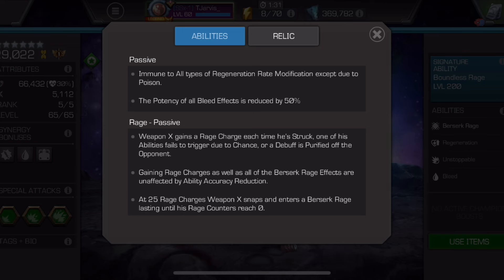50% bleed potency reduction — that's quite nice to have. If you pair that with Coagulate, that's 80%. It doesn't really do much other than if you're fighting, say, Nick Fury and eat some hits; it's just a little bit of extra healing with Willpower. Not much.